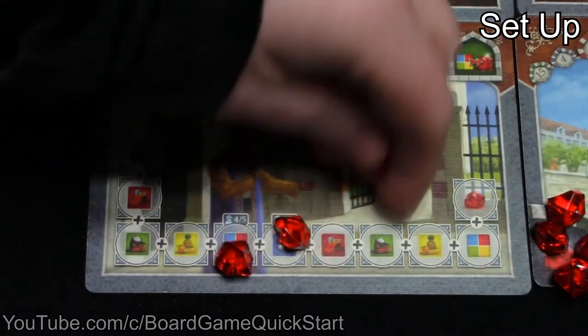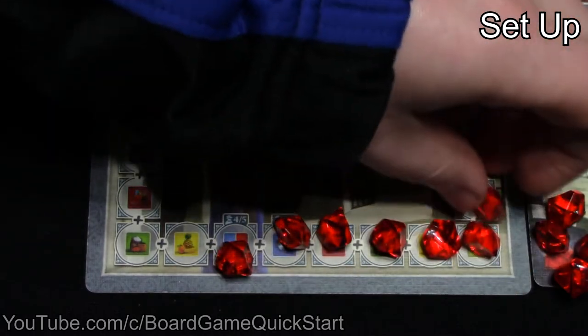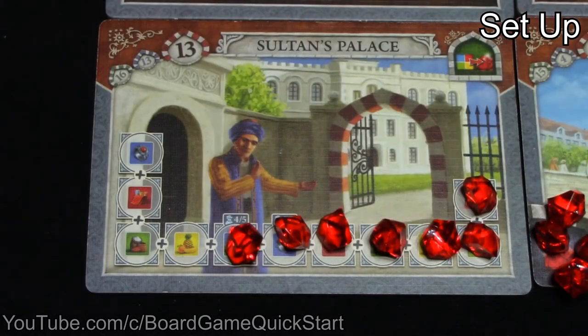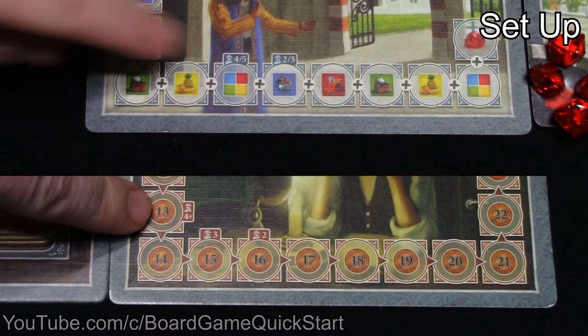Place rubies in the squares on the gemstone dealer and sultan's palace tiles depending on the number of players in the game. For example, in a four-player game, place them starting at the space marked 4-5, or 4-plus.